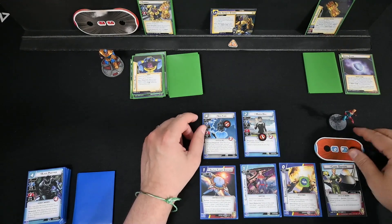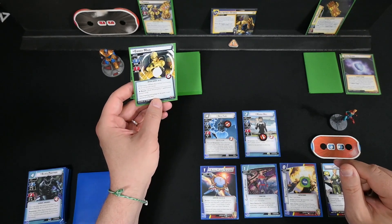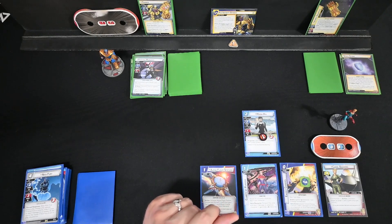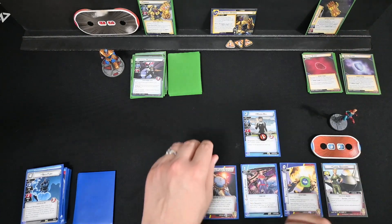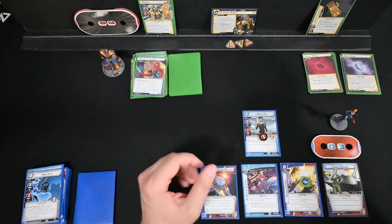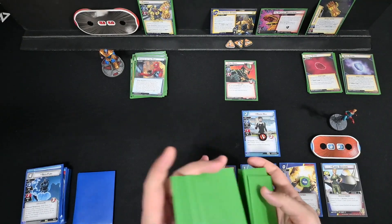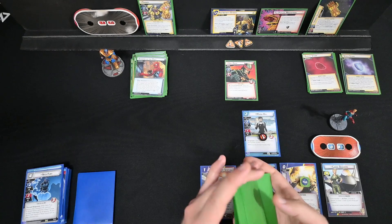I keep forgetting about the Infinity Gauntlet damage — he got through that time, so I should be down another one. Scheming for three, four, and a discard now — that'll be Nick. Four threat on, one which is not too terrible. Encounter cards: Gang Up with Surge, then Shadows of the Past. Yon-Rogg comes out, and the Psyche Magnetron comes out with four threat.